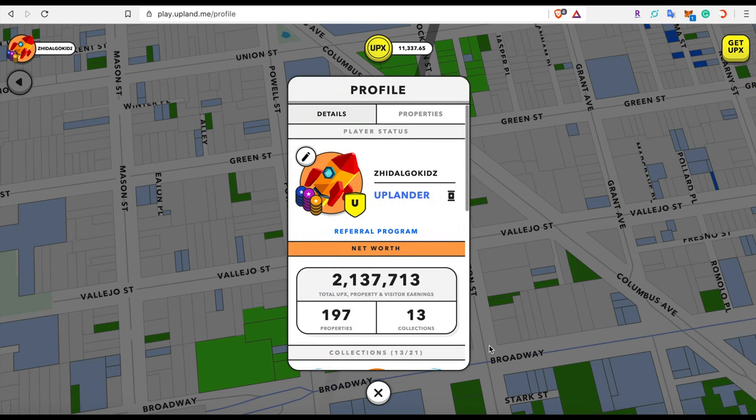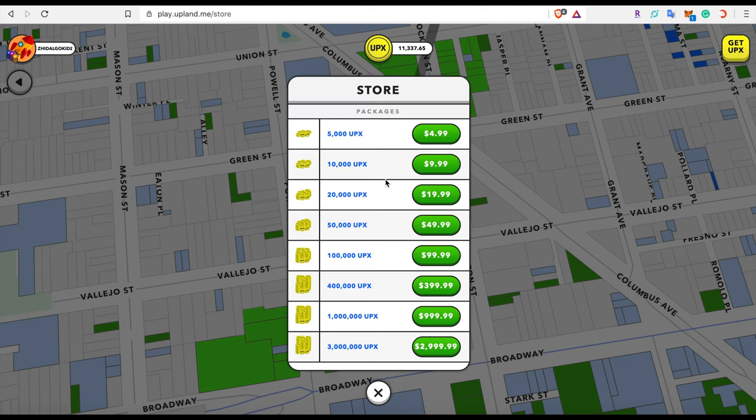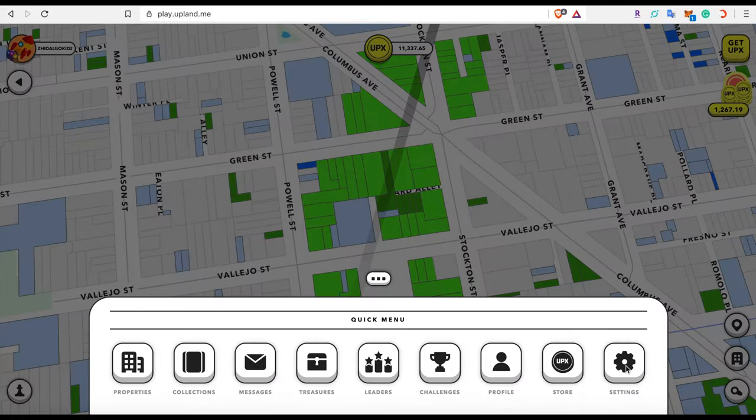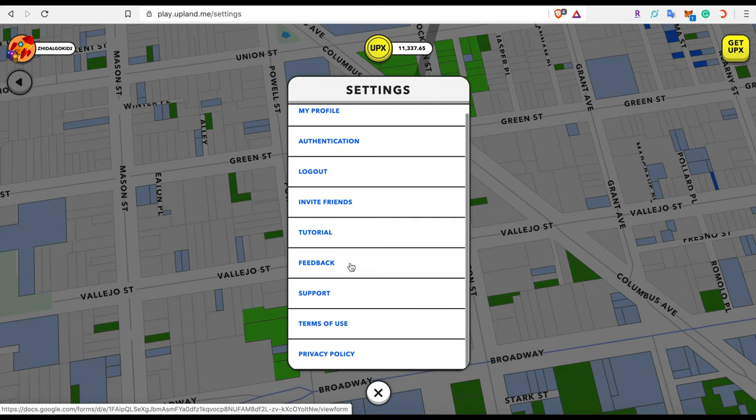Next we have the Profile tab, which is the same as clicking the icon on the top left. Then we have the UPX Store tab — on desktop you can buy from five dollars up to three thousand dollars; on mobile from five to one hundred dollars. Lastly on the quick menu is Settings, where you can find your profile, authentication, log out, referral code, a quick tutorial by the Upland team, a feedback tab, support tab, terms of use, and privacy policy.